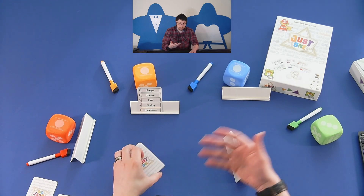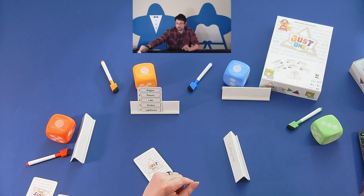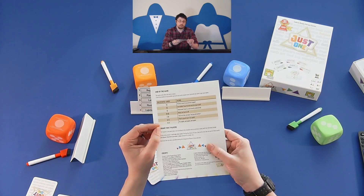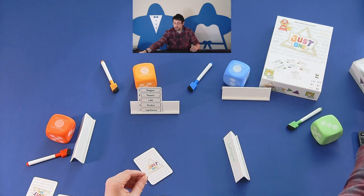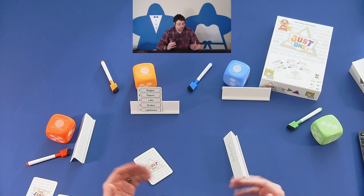When the deck runs out, you see how many correct guesses you have versus discarded cards and find where you lie on the scoring chart on the back of the rulebook. That's basically how it goes.